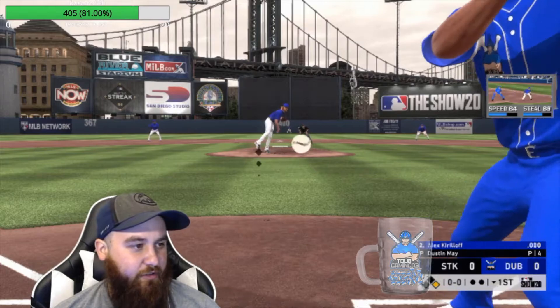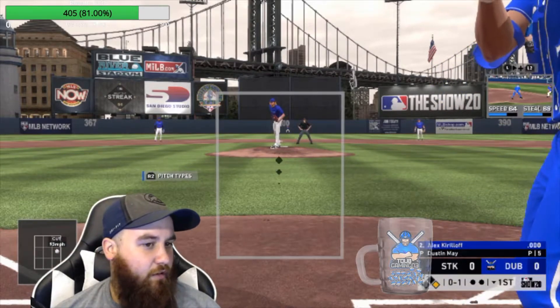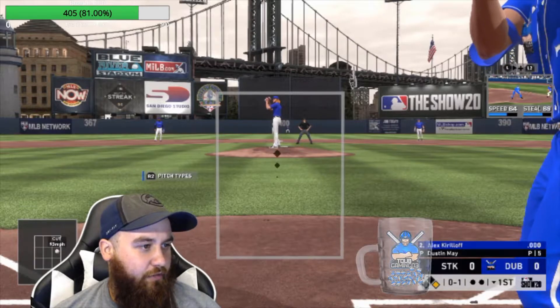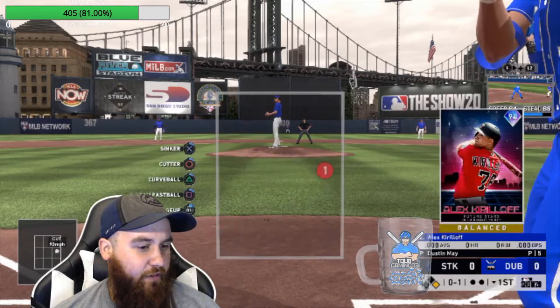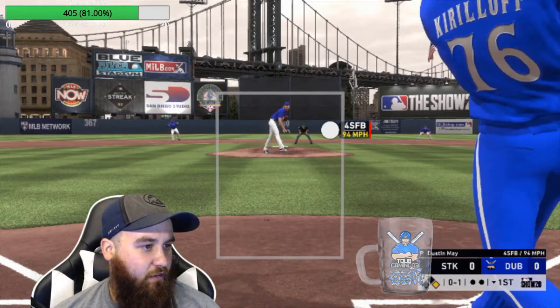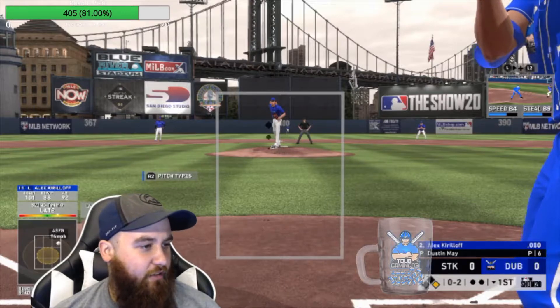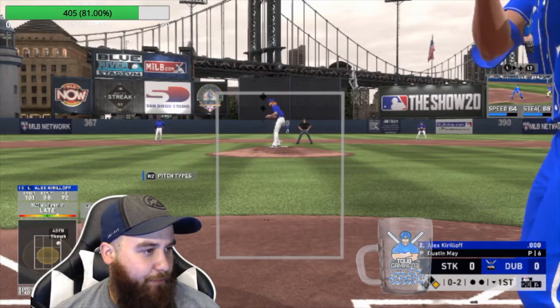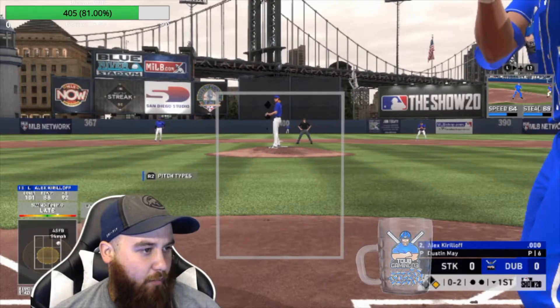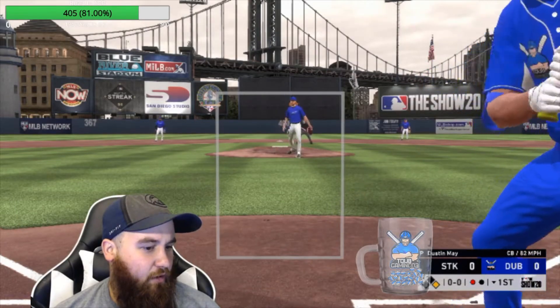Lucky that hit — he was very late. Krilloff does have power against righties, yeah. We do have a little bit of power against righties. His contact is up against both, so nice to drop a little bomb right here.